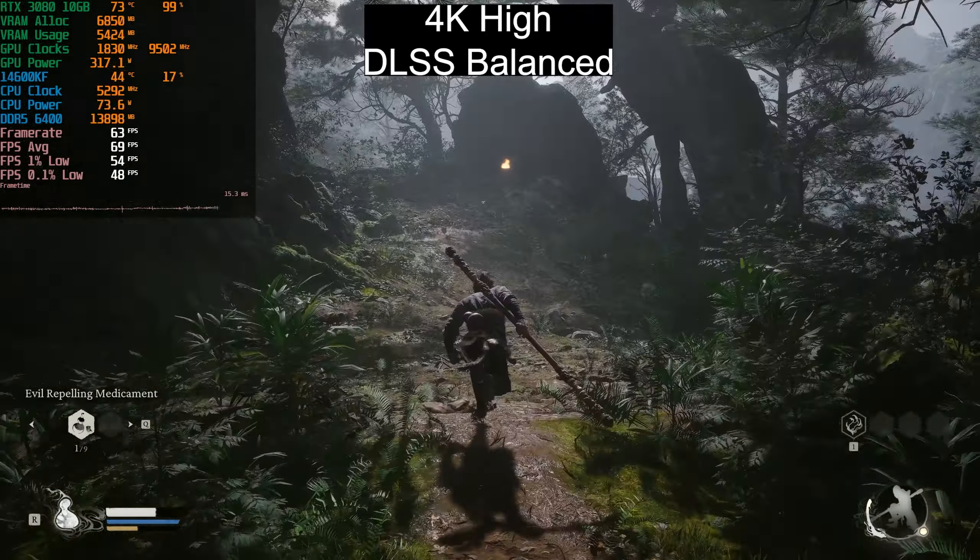Now testing path tracing — RT Very High is path tracing. At 1080p High native, we're getting just 22fps — horrible. Dropping to RT Medium gives 37fps, and RT Low gives around 40fps. Path tracing on an RTX 3080 is probably not ideal, but with RT Low, FSR Quality on the High preset, we can actually hit 60fps. It will drop below 60fps at times, and you can enable frame generation here, just be mindful of input latency.